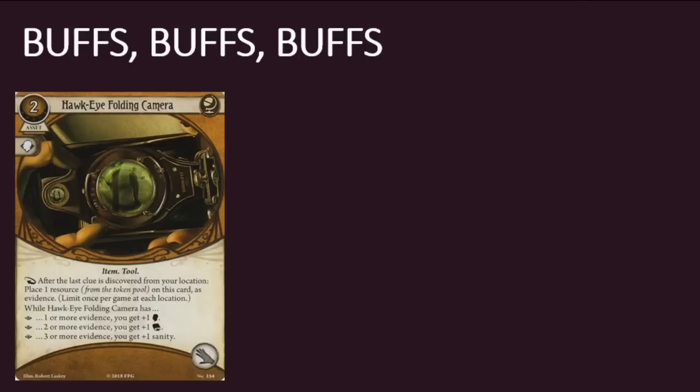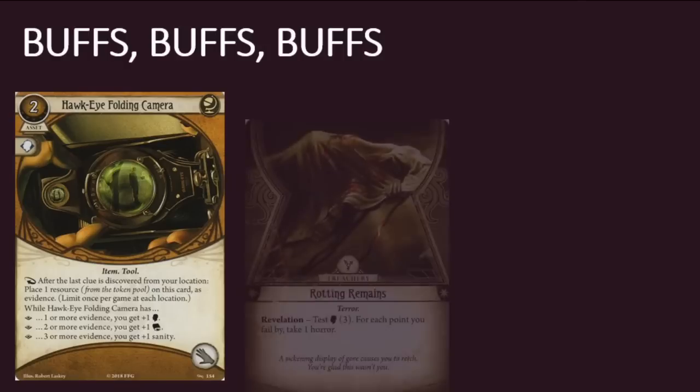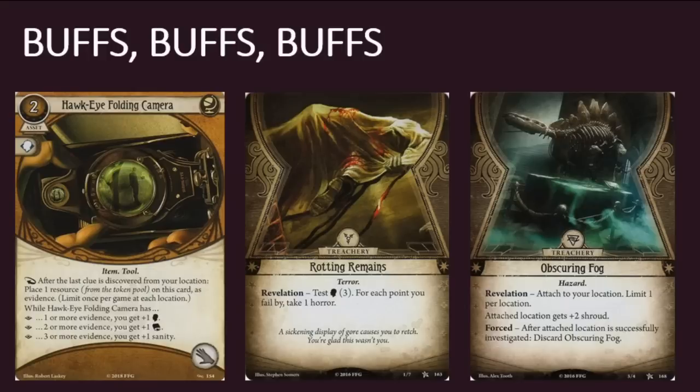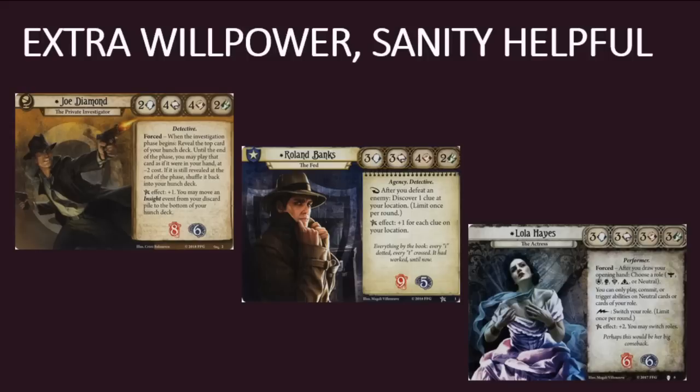Discovering all of the clues at one location to gain plus one willpower is a very low bar to clear, and that bonus is going to do a lot of work during most scenarios, since there are many treacheries in the encounter deck that require willpower skill tests. The intellect skill bonus is also valuable — after all, discovering clues is the name of the game in the Arkham Horror LCG. Investigators with average to above average intellect don't necessarily need the bonus right away, but it is a nice buff to have mid to late scenario, especially if you run into a patch of high shroud locations or a badly timed obscuring fog. I think there are two groups of investigators who will take a liking to Hawkeye Folding Camera. The first group includes investigators such as Joe Diamond, Roland Banks, and Lola Hayes. All three have below average to average willpower and intellect, and all three are somewhat vulnerable in the sanity department.